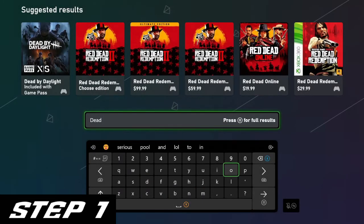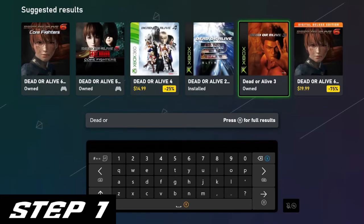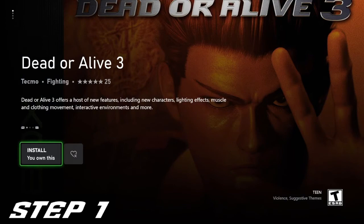First step is to, of course, buy DOA 3 if you haven't already. If you've already downloaded the game as the US slash 3.0 version, then you'll have to delete it if you want to get 3.1.